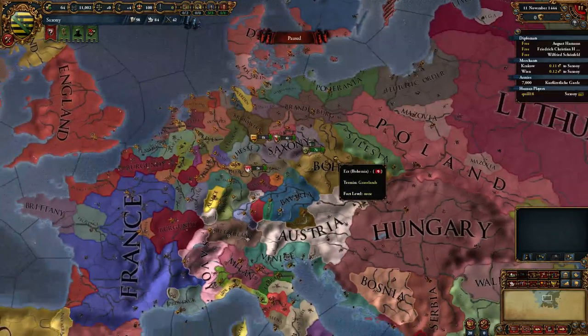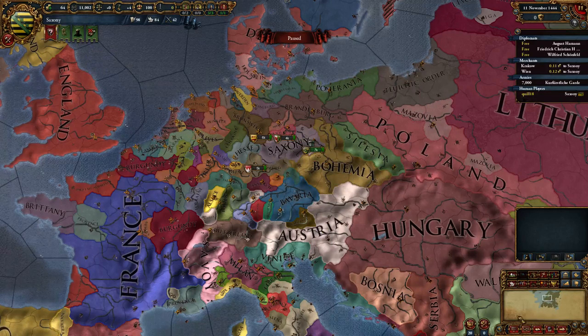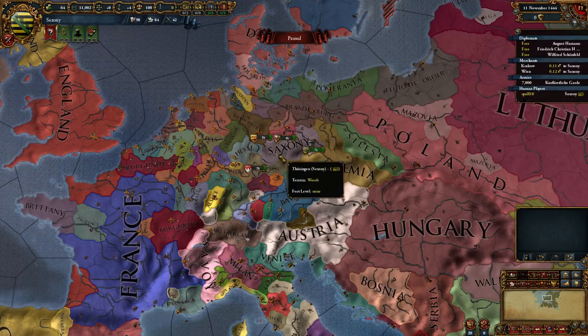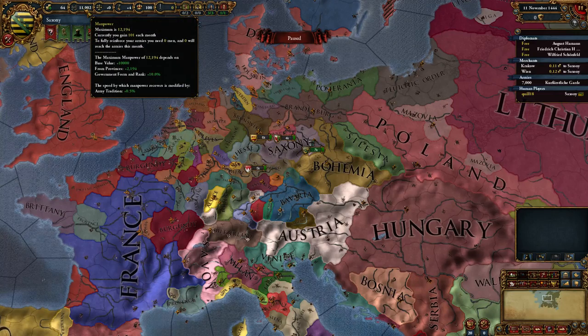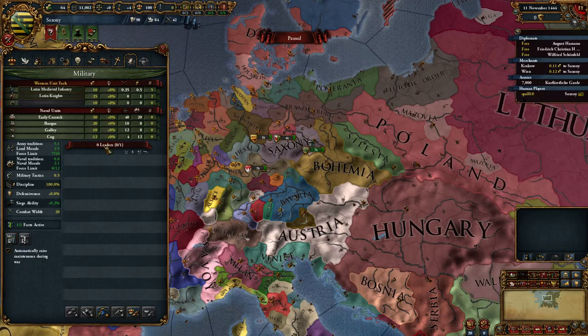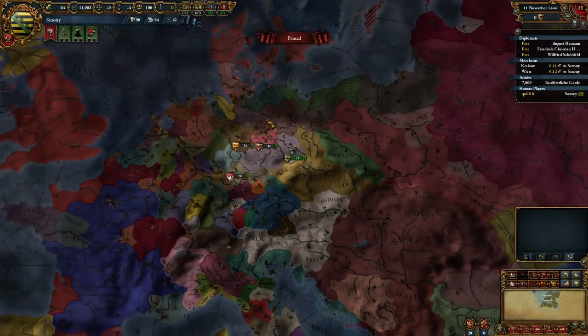Then comes the real political game — the Emperor stuff. You've got a lot of responsibility but you get some nice perks. The big one is at the bottom: 57 princes and zero free cities give the emperor 28,000 more manpower and 28 more land force limit. As Saxony our current manpower limit is 12,000 — so if we became the Emperor, our manpower would go from 12,000 to 40,000. We'd more than triple our maximum manpower simply by becoming Emperor. And our force limit would go from 10 to 38. That's pretty good.